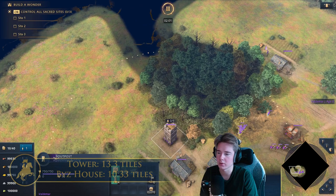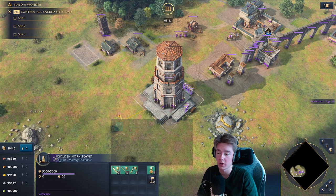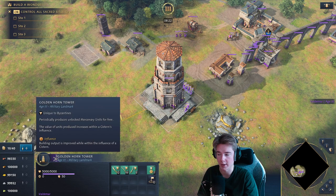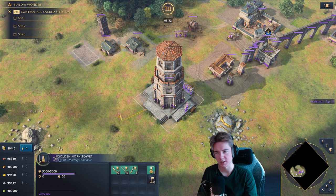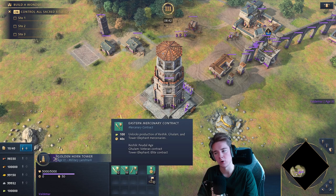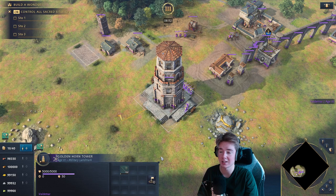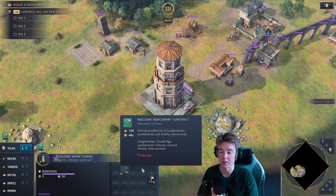When you pick the Golden Horn as your age 3 landmark, you can choose between the Eastern, Western, or Silk Road contracts — same as mercenary houses. But this building also produces unlocked mercenary units for free periodically. So even if you've gone a cavalry-focused hippodrome style without olive oil, you can now transition into mercenary units like landsknechts. Researching upgrades here will carry through to your mercenary houses.